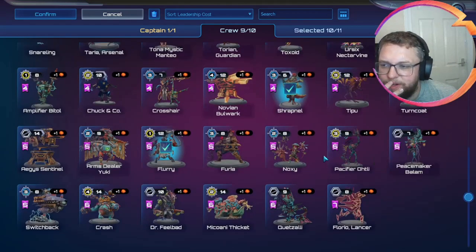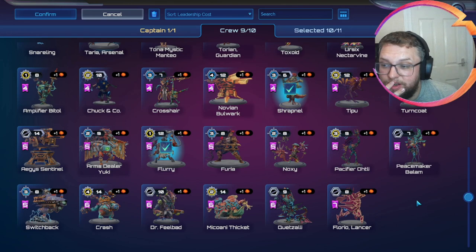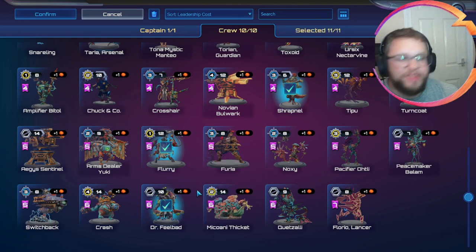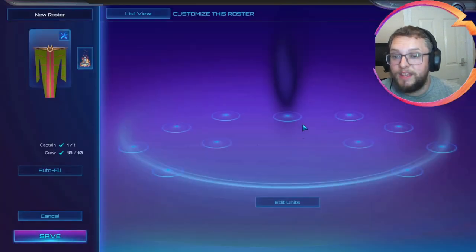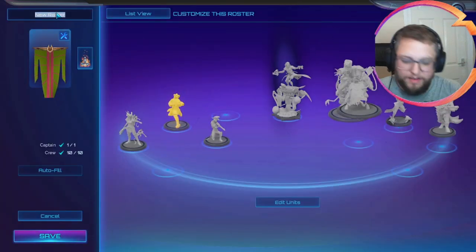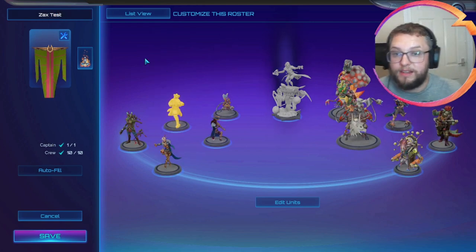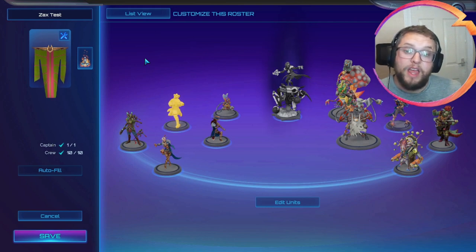What if we want to stay more aggressive? With AoE, Feel Bad can be good, but again, large cinder costs. This is probably one of those things we're going to end up cutting, but it's something I want to try. So here we have it — our very first Zax test roster for this loadout. What we're going to do is try and find a PvP game, see how it works, make some tweaks, and just try and adapt this list for the future.